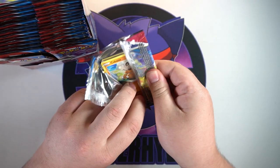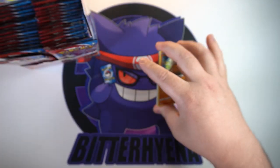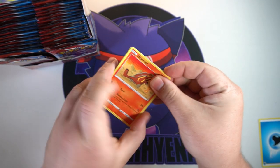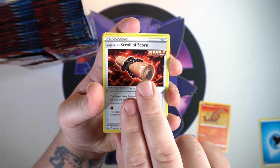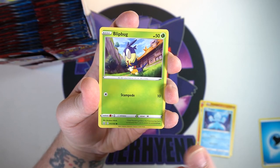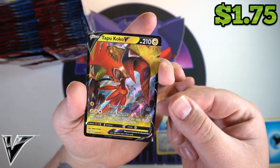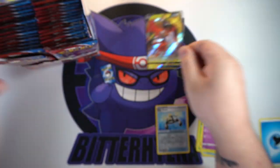I've gotten some V's, some VMAXes, all that kind of jazz, but no special arts and I don't think we've pulled any full arts, gold cards, or anything like that. Let's see what we can do. First pack — we've got Single Strike Scroll, Alolan Marowak, Cubone, Frillish, Blipbug, Rolycoly, Charmeco, a reverse XP Share, and on the end starting off good with a Tapu Koko V! First pack magic — not too bad whatsoever, very cool.